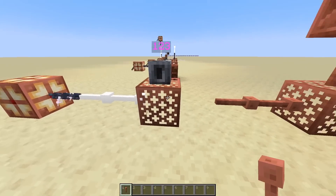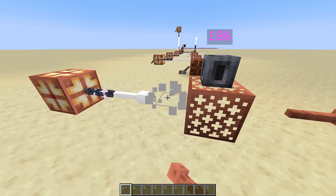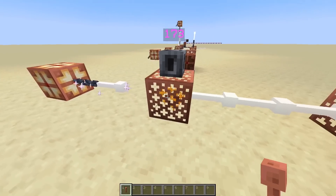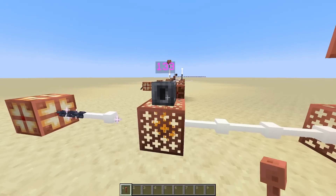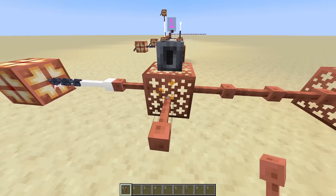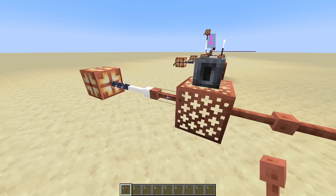And it will charge faster based on the number of inputs going into it. And in the case where you have no inputs or less than outputs, you can actually discharge it. You'll see little particles here letting you know that it's discharging. And the more outputs you have, the faster it'll discharge. And in case it ends on a number that's less than the amount of outputs, you can actually break a couple, and then the remaining power will send through when it's able to.